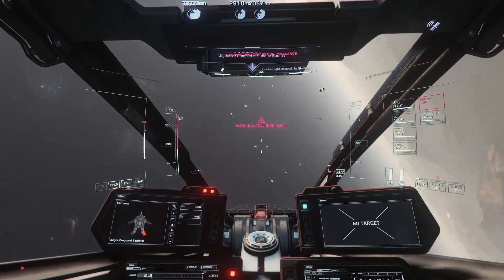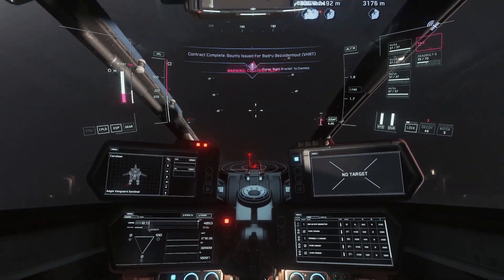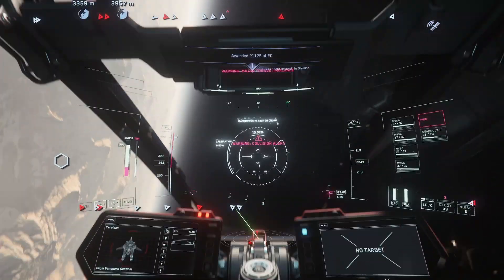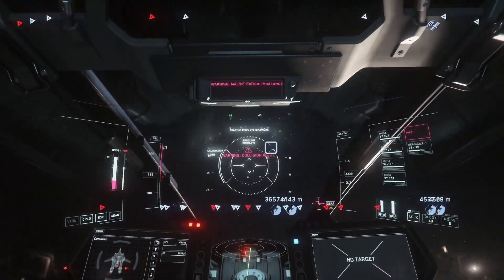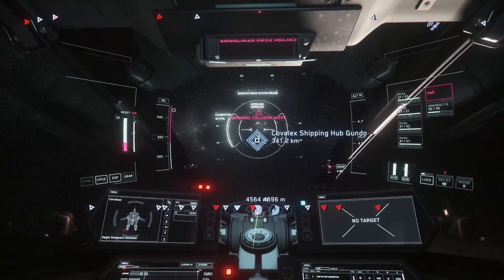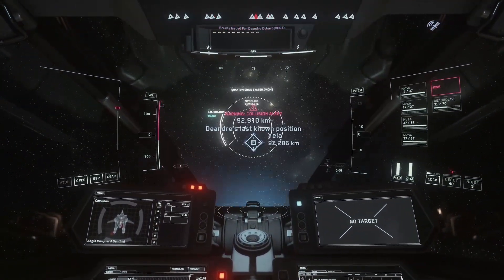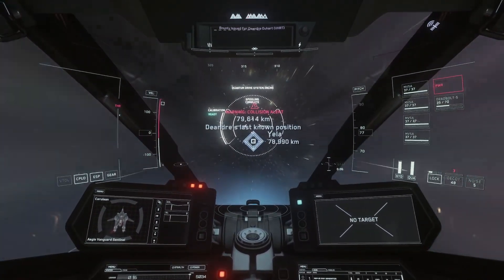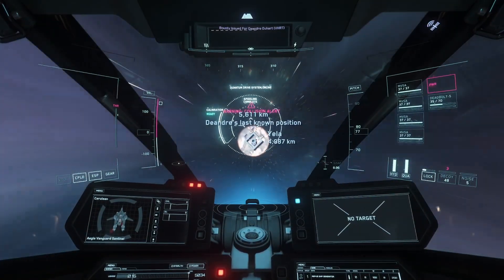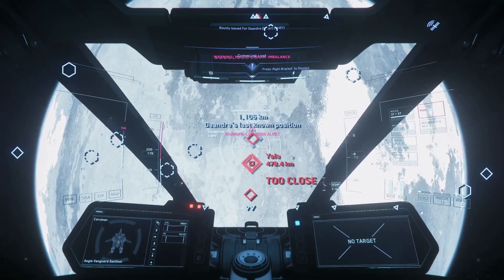With a few hits from the MVSA and the deadbolts, we've peeled away his shields and done some substantial internal damage. Now we're going to come to a dead stop and let ourselves pivot to maximize our turn rate — and now he's well lined up, and a couple more hits from the deadbolt finishes him off. Using this combination, I can usually pull in around 200 to 300 thousand credits in about 20 to 30 minutes before I have to go and reload. I know some players say they don't like ballistic weapons because energy weapons have infinite ammo, but the fact is you're going to have to stop at a space station in about that amount of time anyway to reload your chaff and flares.